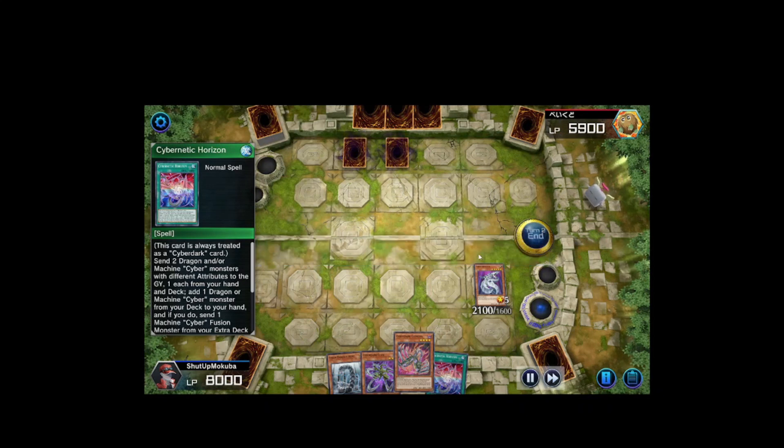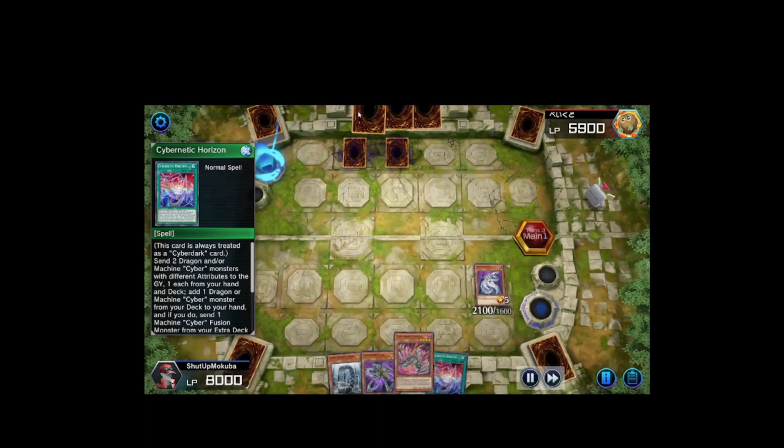I was so focused on trying to get Cybernetic Horizon to resolve that I completely misplayed. I used Nexter's effect to pitch Harpie to graveyard, Harpie added Cyber Dragon, and I just tribute summoned Cyber Dragon and swung for 2100 attack — a huge misplay on my part. His opponent then draws into Fossil Dig, which was probably the card he was missing.